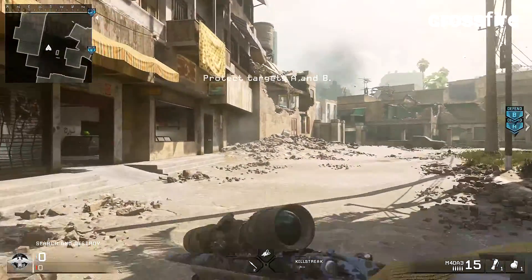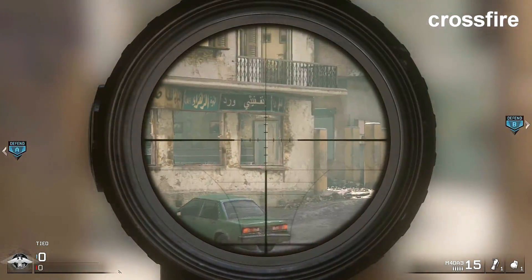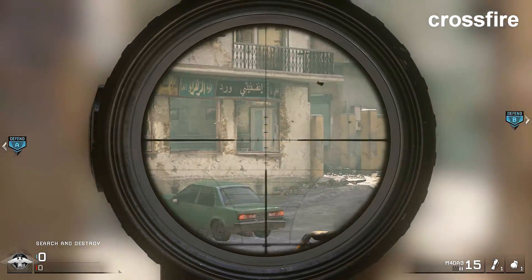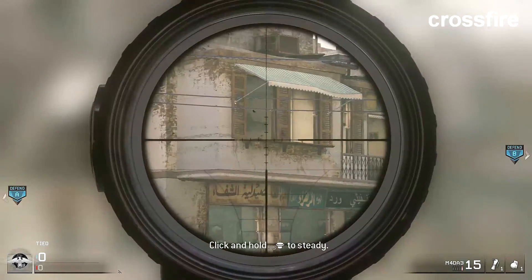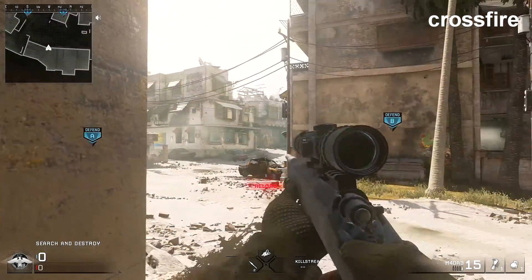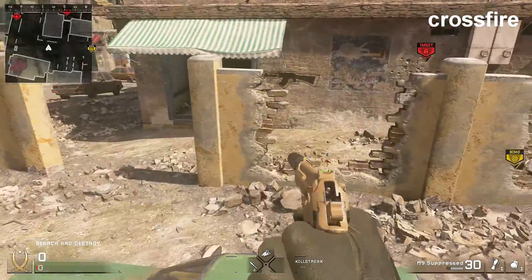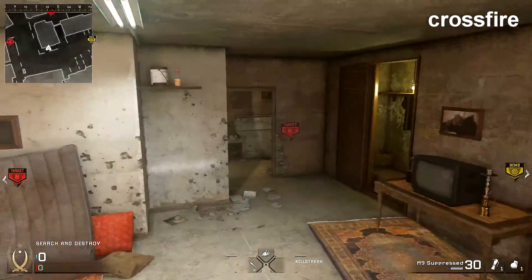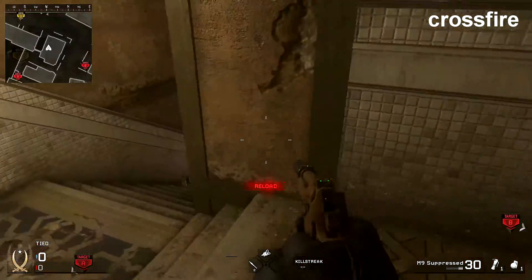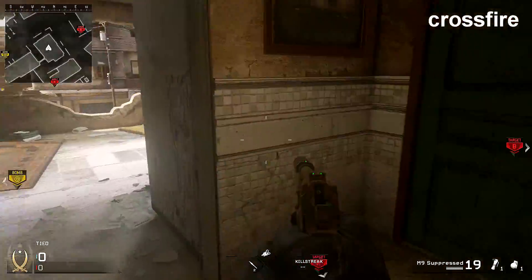And then the last map we're going to do is Crossfire for this video. As soon as the game starts and you spawn, run here on this side and you can see people running through this hole. If you get them, you can snipe them — people get pretty pissed because they're like, how do you see me? You can just barely see them as they're running through that crack, so you have a small window. You can also see all the way over there. Next spot is if you're on this team coming to the side and there's somebody camping: jump to the car, jump here, jump here, pull yourself up. Now you're in the building and you can kill them when they're camping on the stairs. It works really good — people get pissed when you do it.